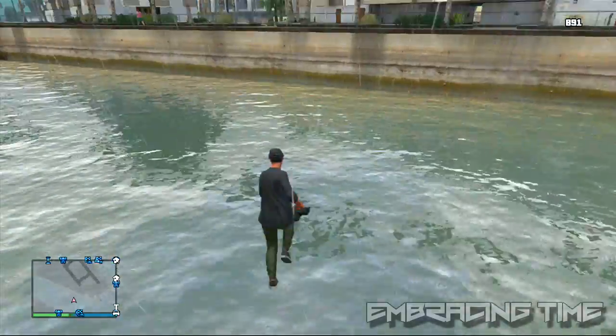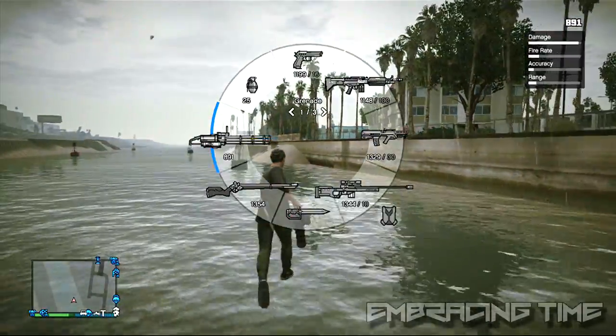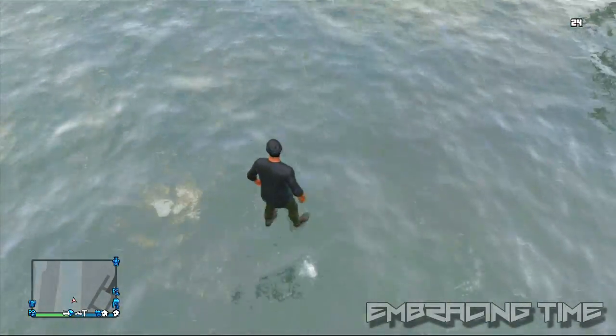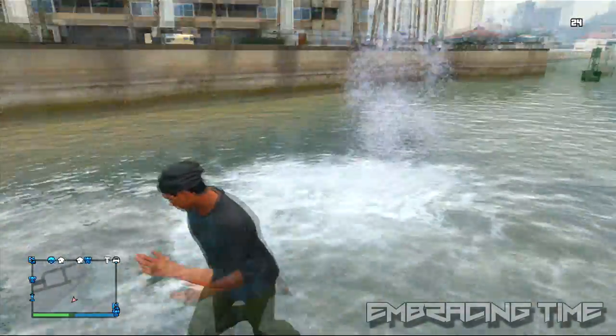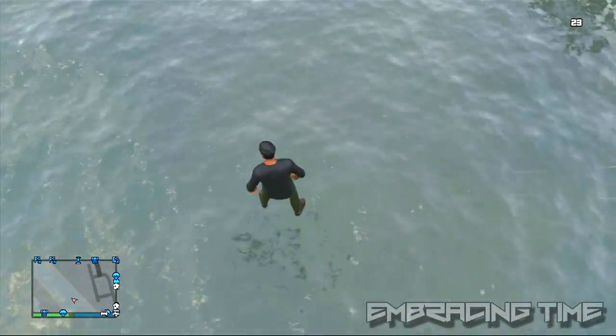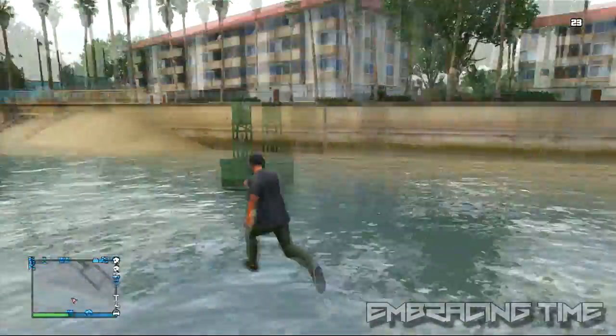Hey, what's going on guys? Today I'm going to be showing you guys an amazing new glitch in GTA 5 Online after patch 1.15. In this video I'll be showing you guys how to walk on top of any type of water — this basically means you can walk on rivers, oceans, lakes, whatever you see.